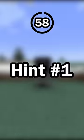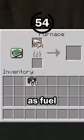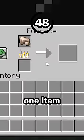Guess the block in 60 seconds. Hint number 1: this block can be used as fuel. Some blocks, like wood, can be used as fuel to smelt things in a furnace. Different blocks can smelt different amounts of items, and this block is enough to smelt exactly one item.